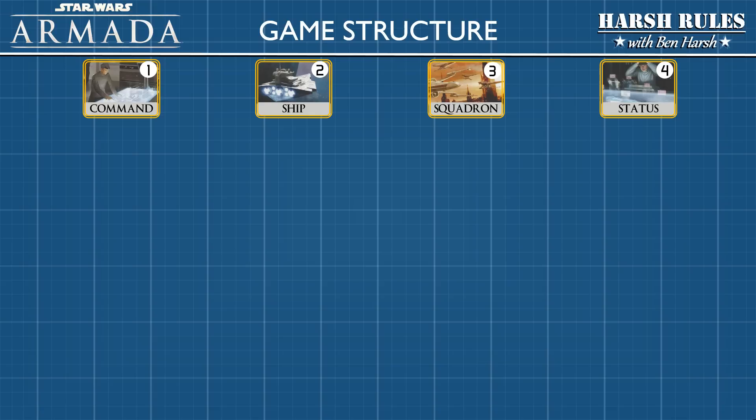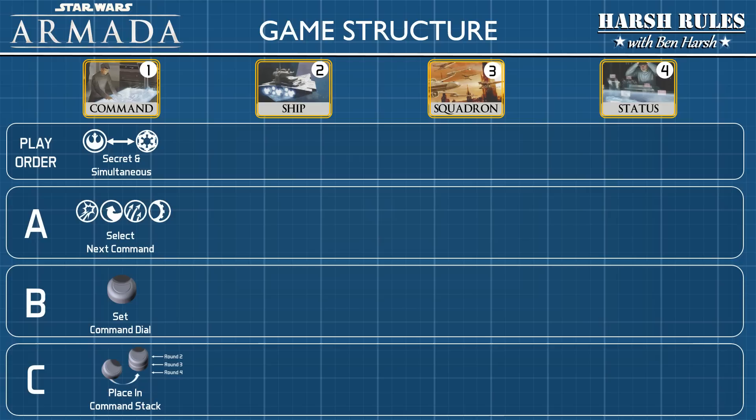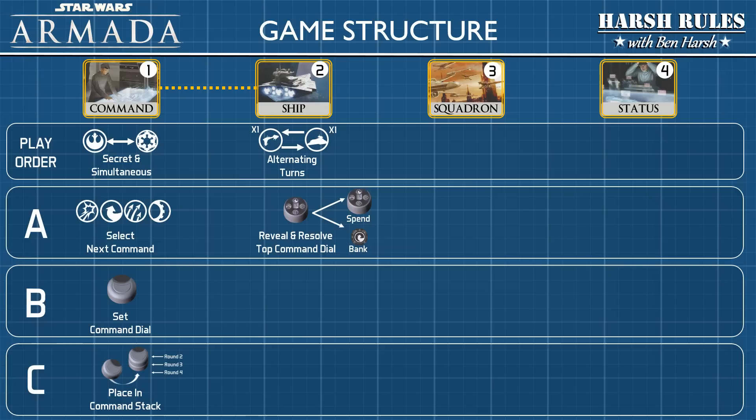In the command phase, each player conducts their actions secretly and simultaneously. They select one of four options for their next command, set those commands on a command dial, and then place that dial on the bottom of their command dial stack. During the ship phase, each player takes alternating turns activating one ship — they reveal the command dial from the top of the stack, choose whether to spend it immediately or bank it as a token, conduct two attacks from separate hull sections, and then execute their ship maneuver. When all ships on both sides have been activated, proceed to the next phase.